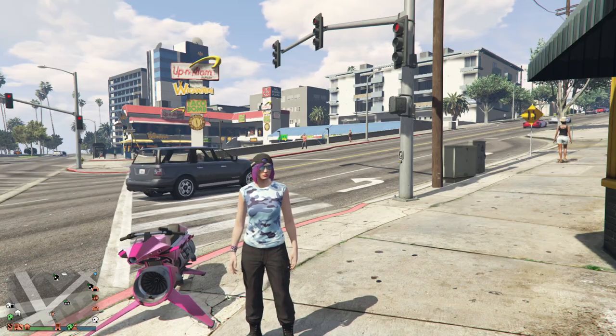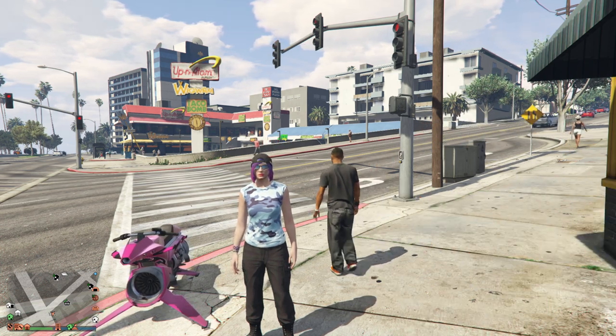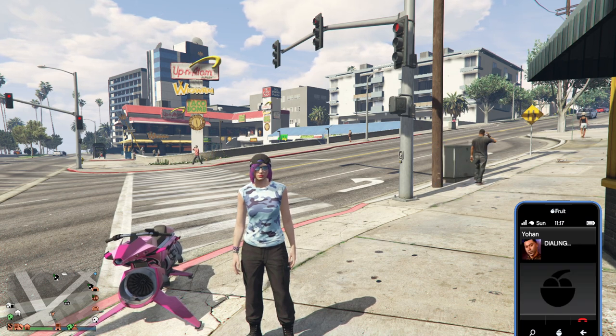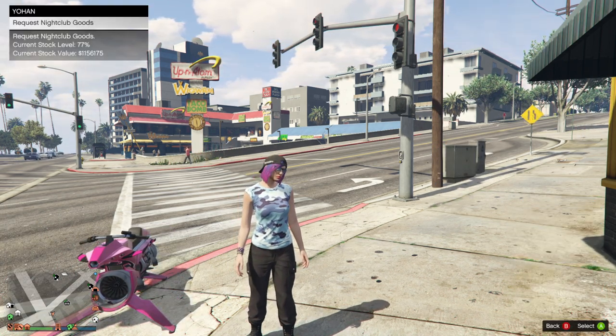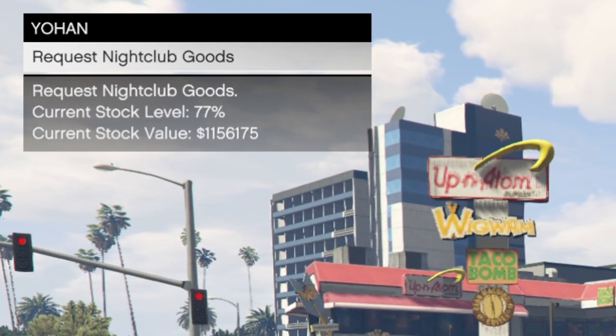To start, we're gonna be looking at the brand new type of mission added, which is the nightclub goods sourcing missions. You start these missions by calling up Johan on your phone. When you call up Johan, you only have one option and that is to request the nightclub's goods, which starts the mission, but you can also view your current stock level as a percentage and the current stock value.